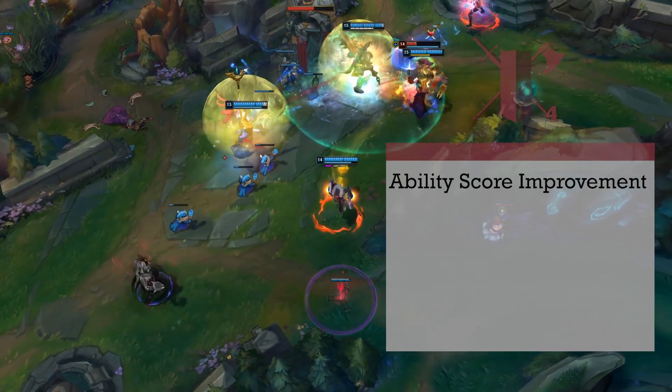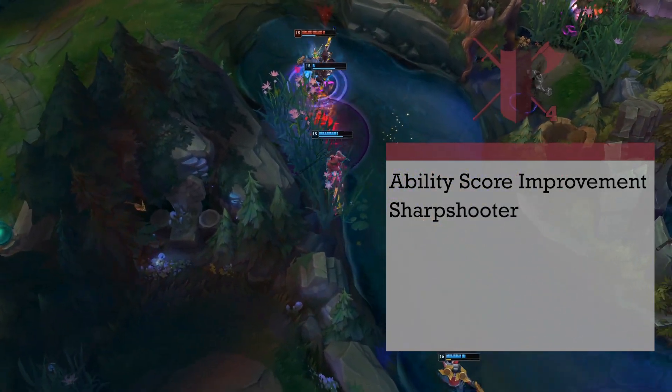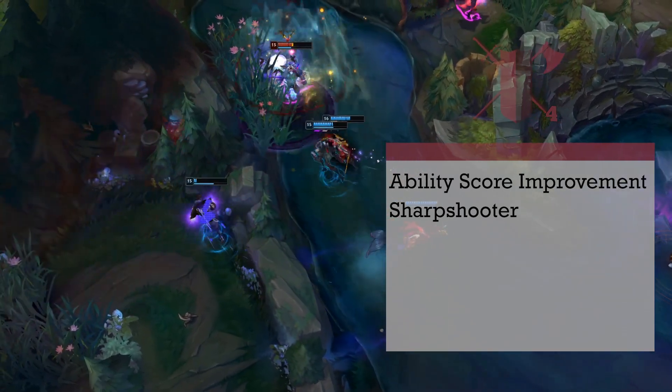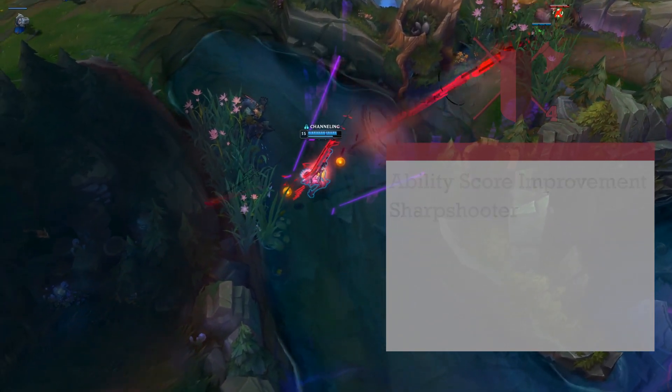4th level fighters get their first ability score improvement. Instead of an ASI we're going to take a feat — Sharpshooter. This gives a bunch of awesome features to our guns: we get max range on our weapons without disadvantage, shots ignore half and three-quarters cover, and the big one is you can call your shots by taking a minus 5 to the hit roll and adding 10 flat damage to the attack.